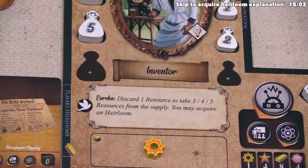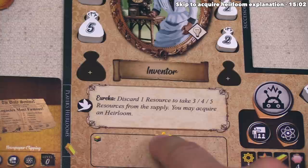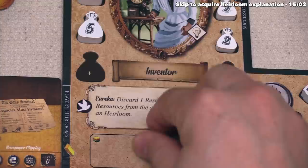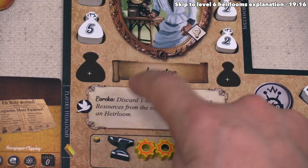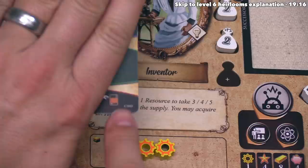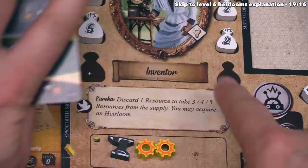Now that we know how to activate these, let's actually perform the inventor's special action. It says the inventor can discard one resource from their supply in order to take three, four, or five resources from the supply — three in the first century, four in the second, five in the third. So they get rid of one resource and take three of their choice. In this case, they've decided to take two gears and one iron. After that, their special action says they may also acquire an heirloom — which is exactly what the lower right action on our player cards does. This is another example of how there are many ways to perform many of the different actions in the game.